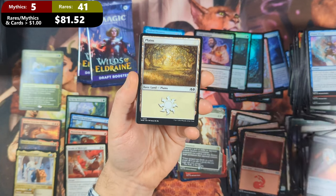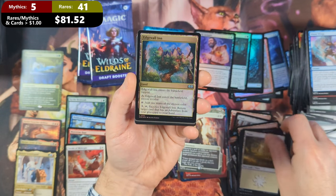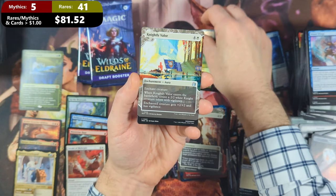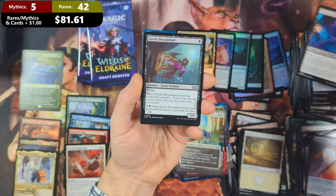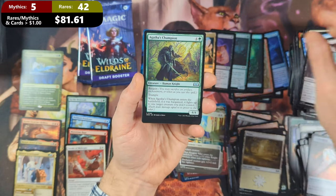Pack thirty-three: we've got a Treasure, followed by a Plains. Then we're going to see ourselves a Foil Edgewall Inn and a Knightly Valor with Red Cap Gutter Dweller, Dream Spoilers, Fairy Dream Thief, and Agatha's Champion.